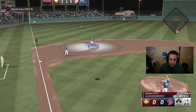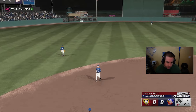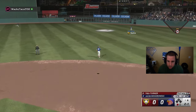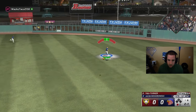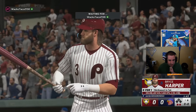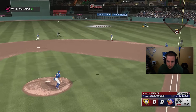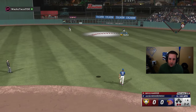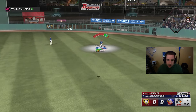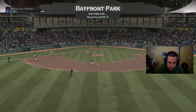Pop him up — Derek Jeter gets underneath that, makes the play. Soto makes a scary play out there — he hit that pitch decently, I think he just missed it. Bryce Harper just missed that one too, got underneath it — but we'll take it. Through four innings, still zero to zero.